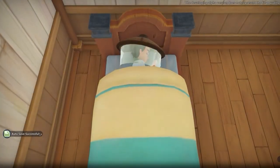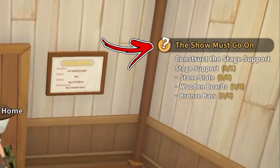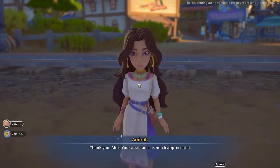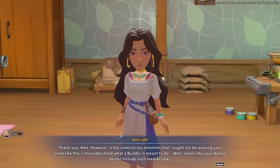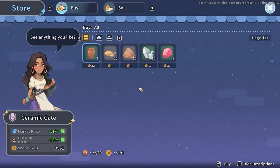This event will occur the next day after you receive the main quest called The Show Must Go On. Once you have the side quest, you will need to give Amira five units of clay each day. By doing so three times you will complete the quest and unlock the item in the shop.